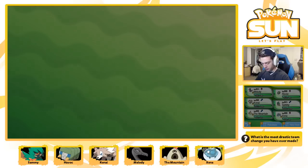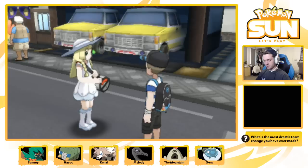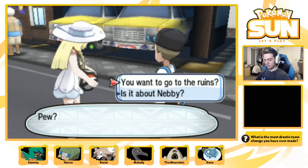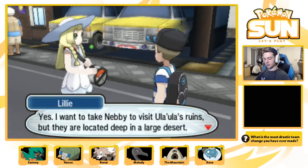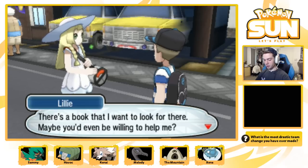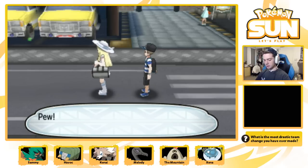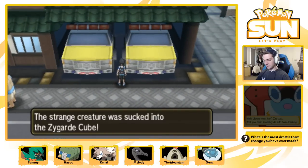Who do we want to put in front? We'll put Xena in front - Xena hasn't battled at all yet on camera. Alright, let's do this. Hello, Lillie! Is that a Zygarde thing behind her? Okay, I gotta make sure I grab that. Would you mind if I asked you something? You want to go to the ruins - yes, I want to take Nebby to visit the Ula'ula Ruins, but they're located deep in a large desert. Right now I'm planning to visit Malie Library. Let's get this Zygarde cell. Sweet.